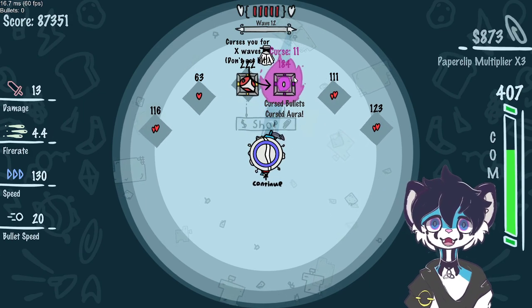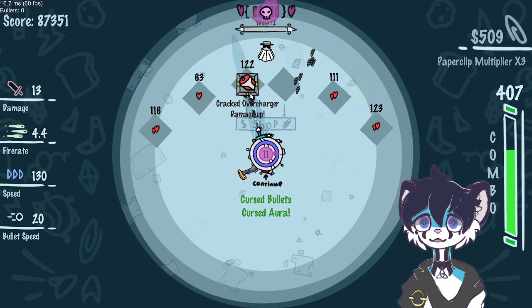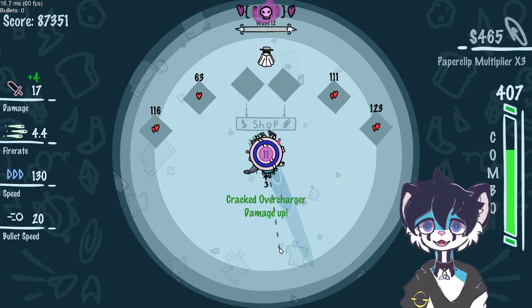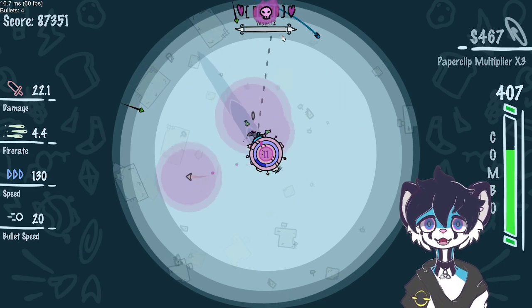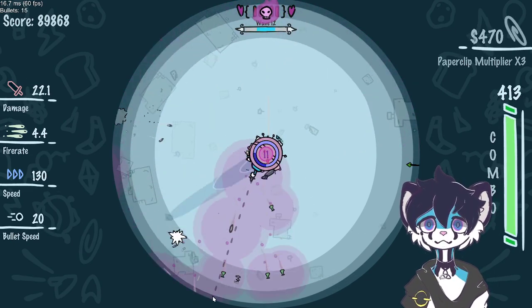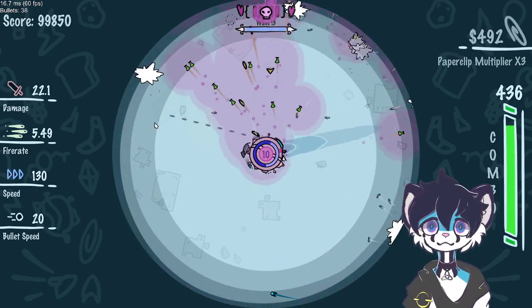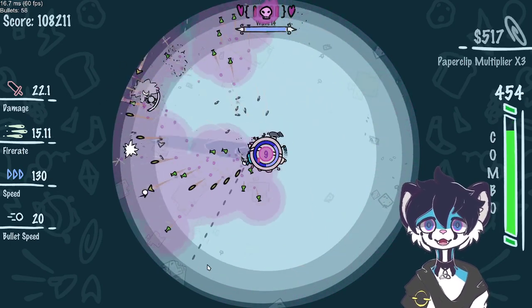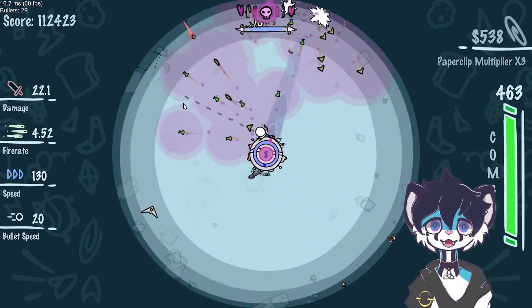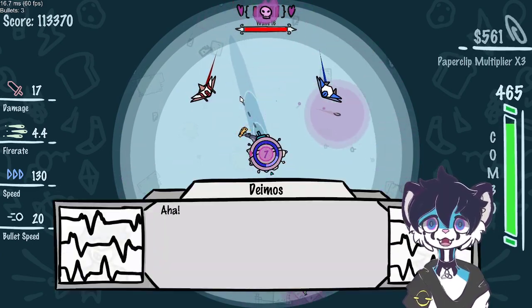Curse bullets — it's so good. I also have enough for cracked overcharger. Curse bullets now give my bullets AoE-like damage areas, which especially with flask is amazing. And it makes the drones even better as well. We're starting to get to the point of a broken combo, and it's pretty early still.